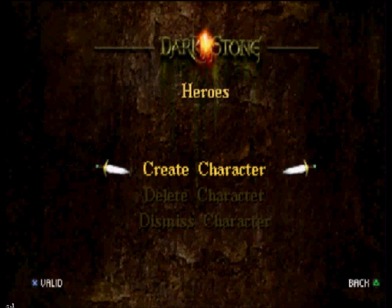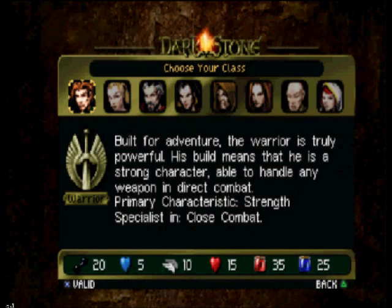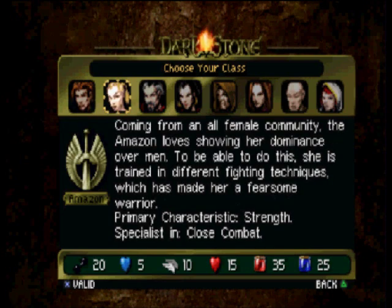Anyways, to start off this game you have to go create a hero, and you've got four classes to do so. You've got the warrior class — male or female, does not matter — has the highest strength, lowest magic, good dexterity, great health. This is a very balanced class, specializing in close combat.